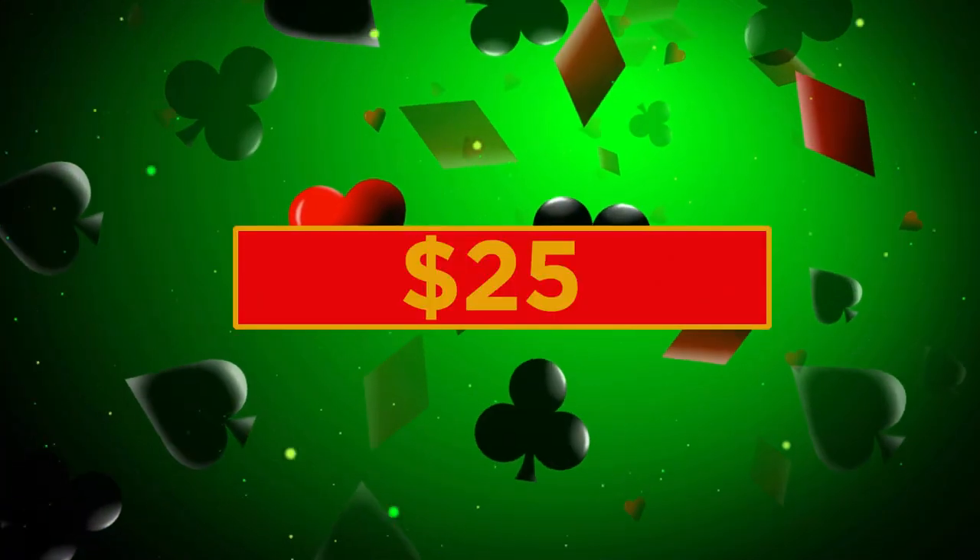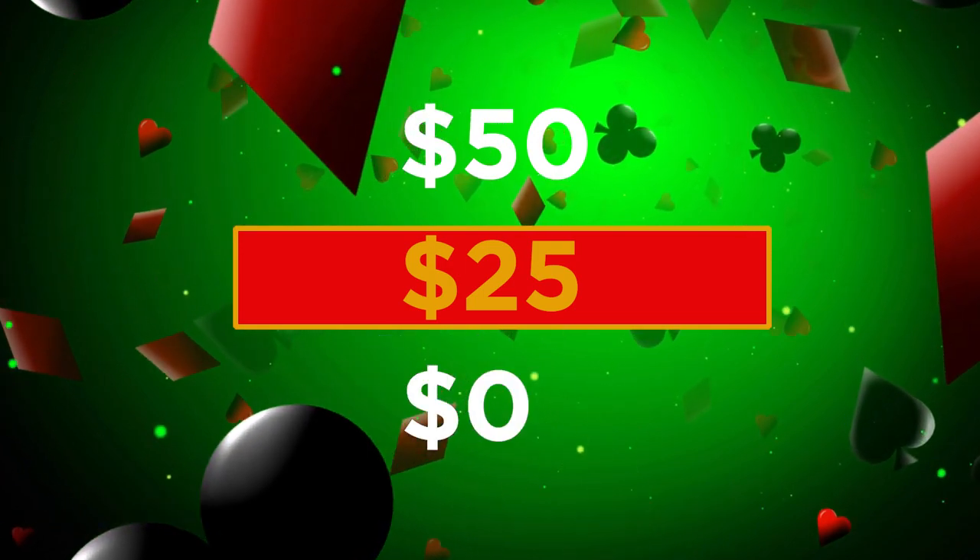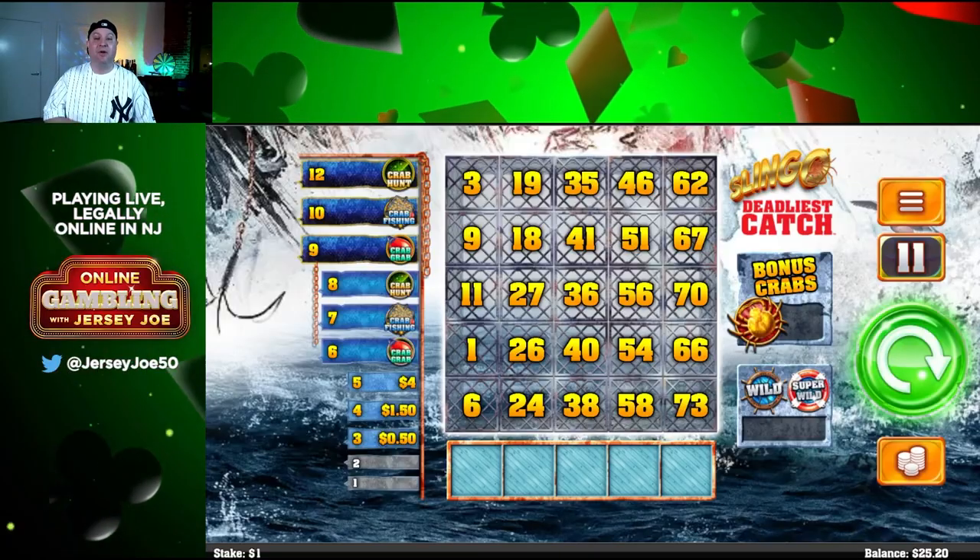It's your favorite Slingo slot machine, Deadliest Catch. You know that reality show which is on the Discovery Channel. Combine to make a fun slot, and here's how we're going to play. Starting with a $25 stake, want to double money to $50 and walk away a winner, or hit zero and go broke. Make sure online gambling's legal where you live, and bet with your head, not over it.